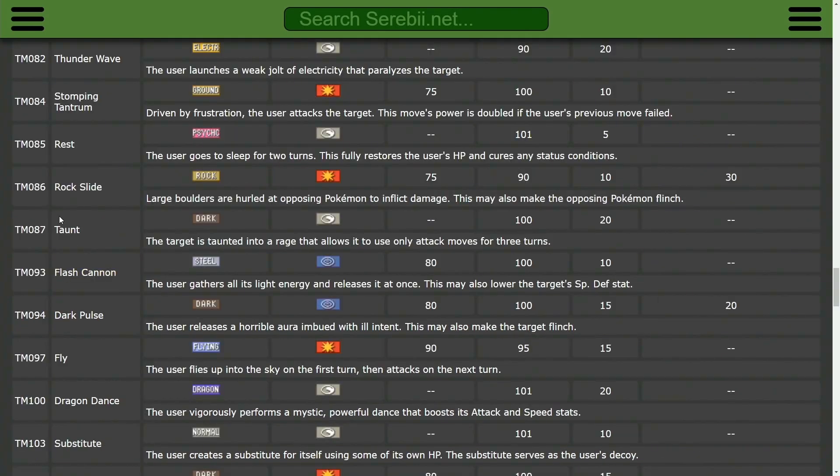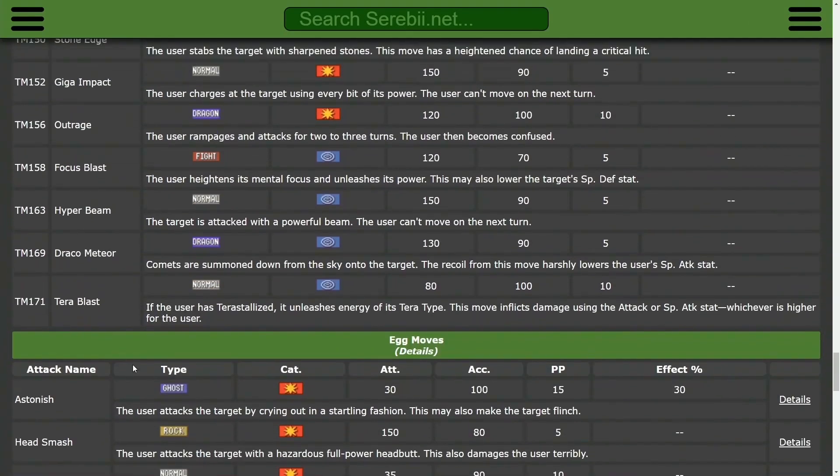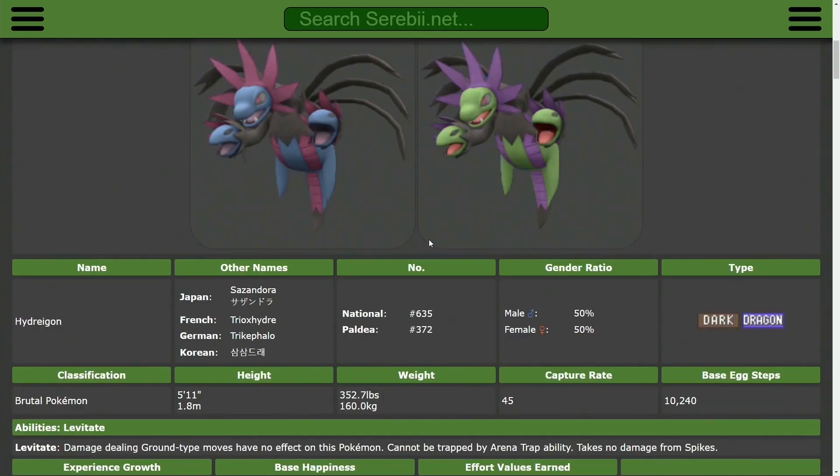If you want to run Taunt on Hydreigon as well, it will be a non-Prankster Taunt, which can be quite useful against Farigiraf — which usually runs Iron Tail — allowing you to get the Taunt off where Murkrow wouldn't be able to. Probably the best thing about Hydreigon is its incredible offense. You have access to a large variety of strong coverage moves, and if you need to quickly eliminate something, you also have Draco Meteor. With the right Tera typings, Hydreigon can still give you a fairly easy Tailwind to set up, and its offense makes it a great choice even though it is a little harder to get off than Murkrow.